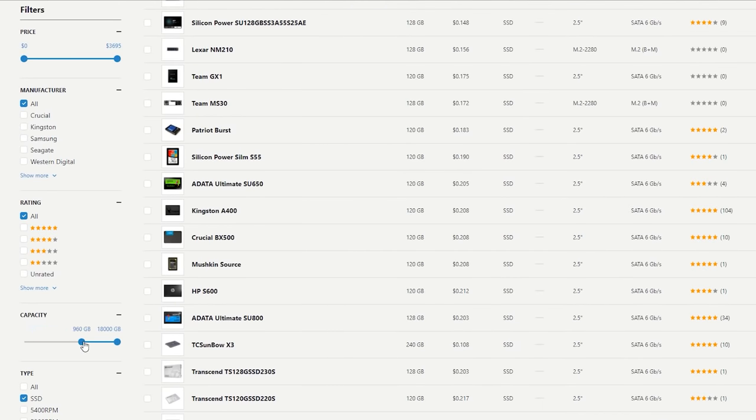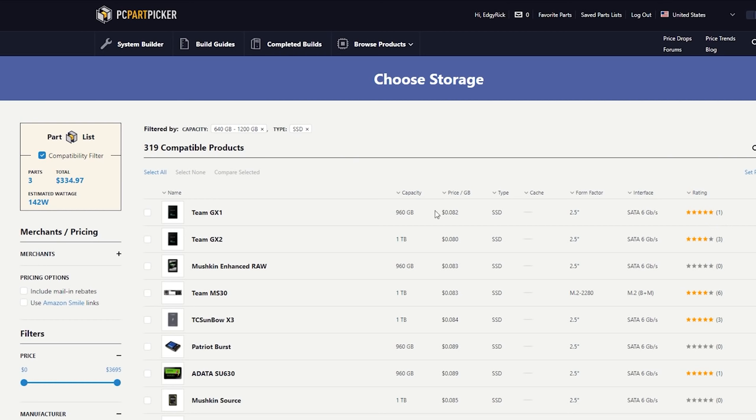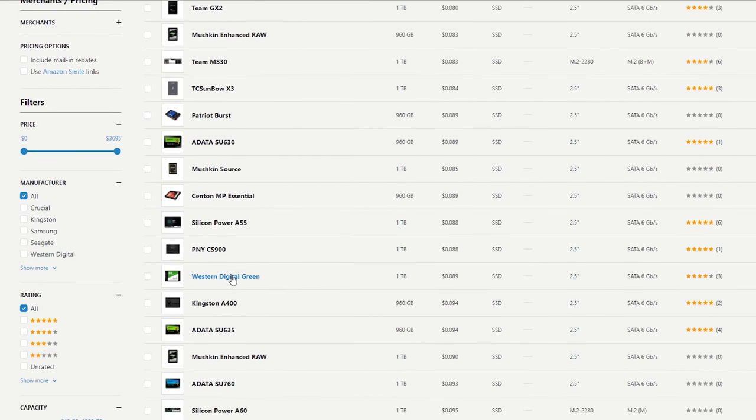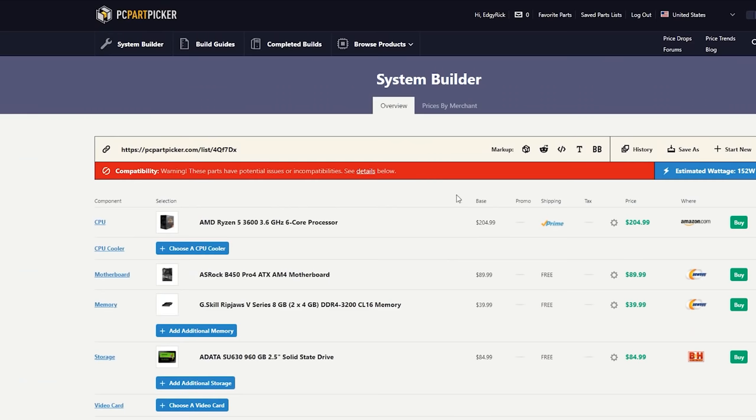We're going to set the capacity range between 640 and 1200 gigs so you get a decent size. Here we got 960 gigs — but it doesn't show the cache and it's not a name brand either. For SSDs, you really want to buy a name brand because if it breaks, all your data is gone, and non-name brand ones normally break quicker. We've got Western Digital Green here — that's a name brand. I would imagine these two cheaper options are significantly slower SSDs than what you may see further up in the list. We're going to add this 85 dollar one and not worry about it too much.